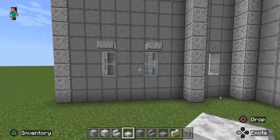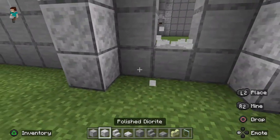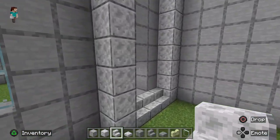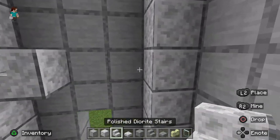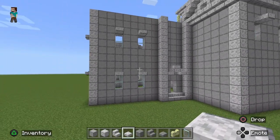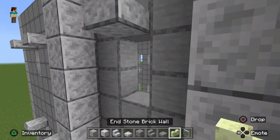For the back door, go one block up from the ground, leaving room for three stairs across the bottom. Then put a little peaked roof above it — three blocks above where the stairs go, place your sideways stair block to get a nice peak over the back door. Add two smooth quartz slabs, then above the door at the same elevation as the rest of the windows, put another window right between the pillars with an awning and glass panes.